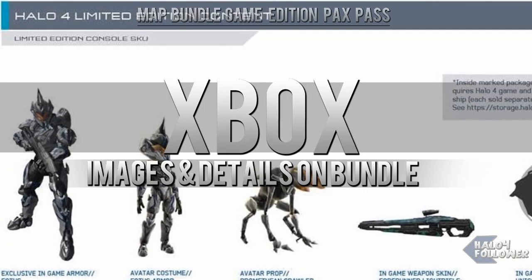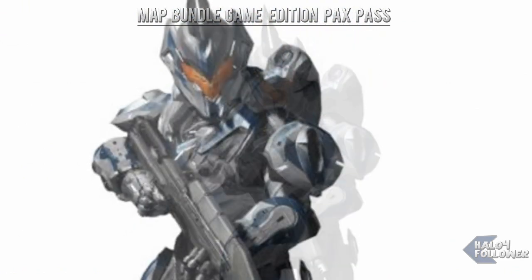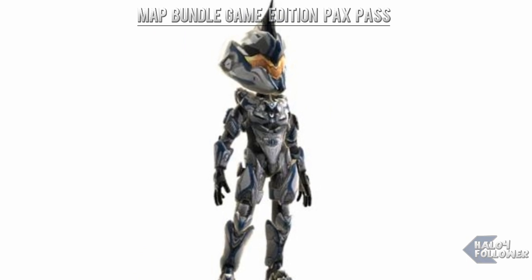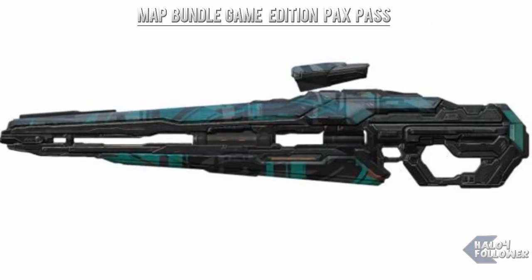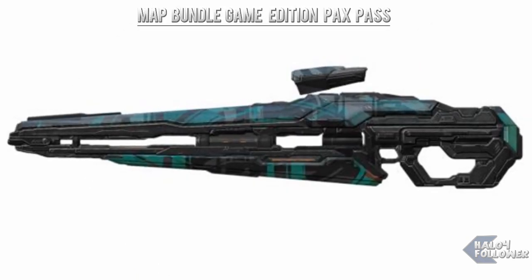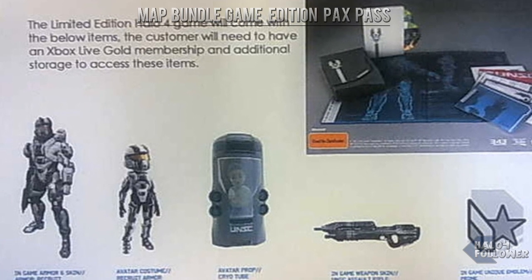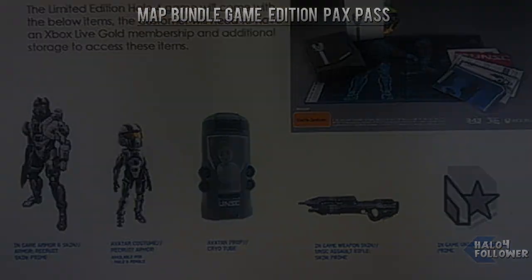Moving on to a couple of images of the Halo 4 limited Xbox edition. When buying the edition, we get exclusive in-game armor called Fotis, which appears quite a lot like Hayabusa from Halo 3, along with two avatar figures — one being a costume representing Fotis and a crawler prop. We also see an emblem called Unicorn and an in-game Forerunner light rifle called Imprint. The next image has armor called the Recruit, a skin called Prime, an avatar representing the armor with a cryotube prop, and an emblem.